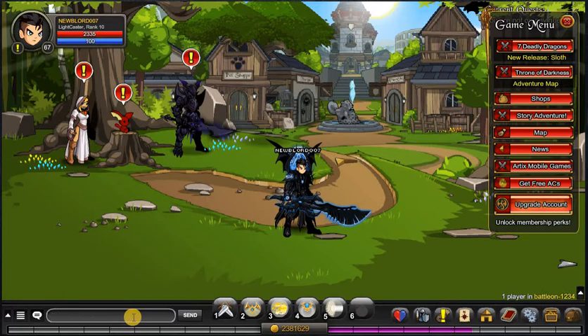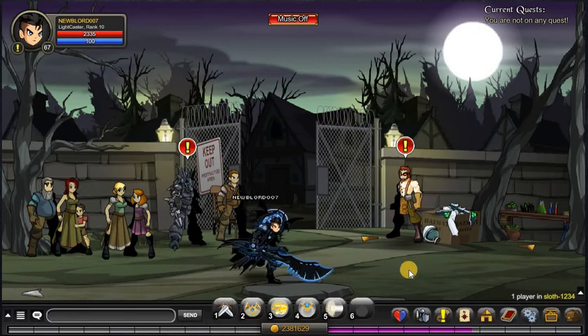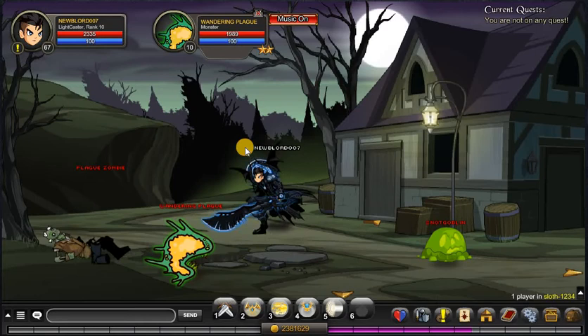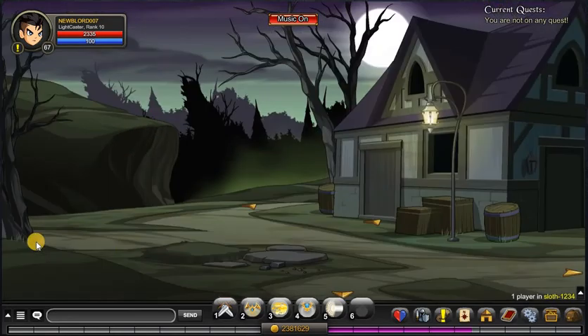I'm going to go into a private room like I always say. You have to complete 14 quests in order to get this set, and I'll explain why. Follow me — you want to go up this way, then up this way, then you want to take a left.